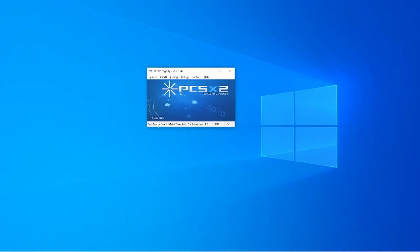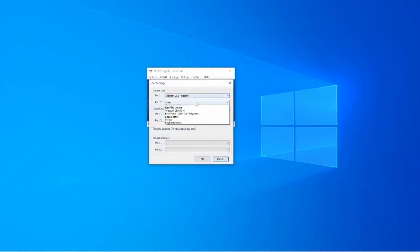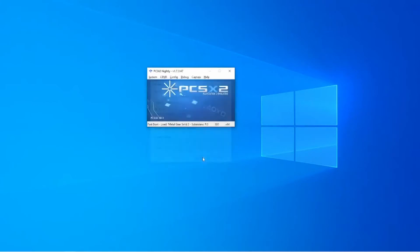Now for the keyboard — go back into the USB settings menu and select HID keyboard as your device type. This part should be done for you, but it never hurts to make sure that next to device API for that port it says raw input. Once you've done that, it's all done. The easiest way to check that it worked is to type something in-game — just go into a game and press any key on the keyboard to activate the chat, or press select twice to bring it up.